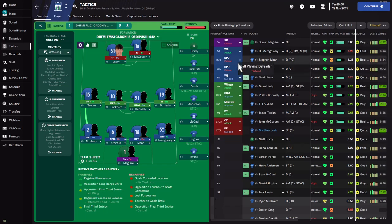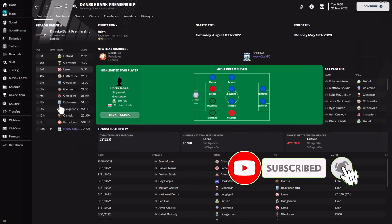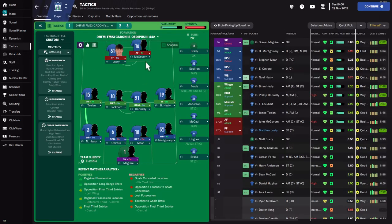Hello everyone and welcome back to Dark Horse FM. In today's video we'll be looking at a 4-4-2 tactic that I'm working with at Nuri City in the Dansk Premier League in Northern Ireland. According to the Dansk Premier League, Nuri City are predicted to finish in dead last. The idea is to try to get them as high up the table as possible using this aggressive 4-4-2 tactic — a retro tactic created by Kadoni known as the Oedipus 4-4-2.